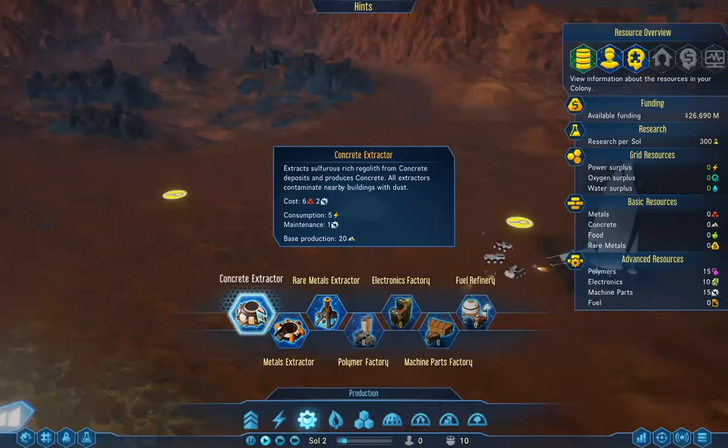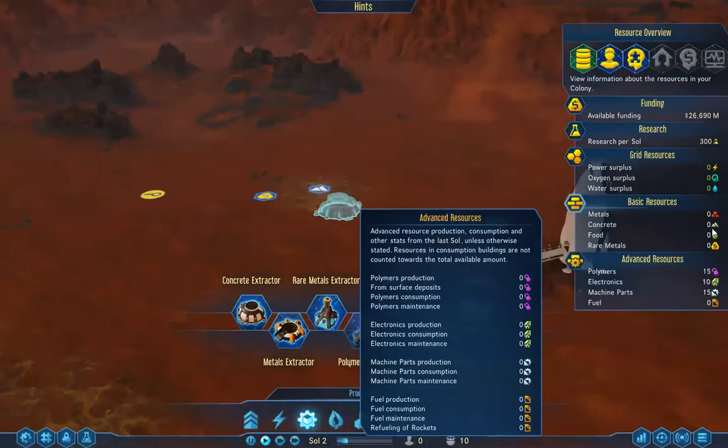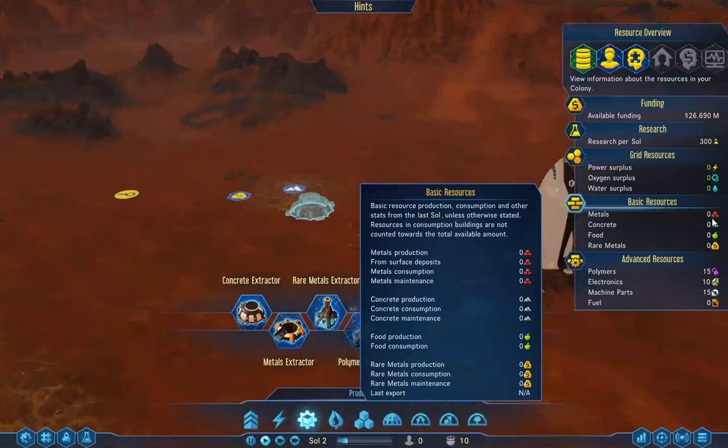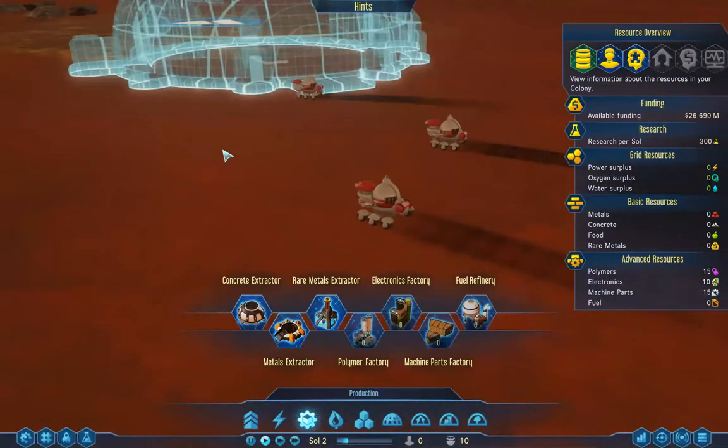What I learned from watching that video is we hover that little highlight area and it'll tell us how much we'll mine — right there is almost all of the resources, so we're going to put that there. What's cool about this game is the drones will automatically go and get the metal, which is necessary to build that. It costs six metal and two machine parts. We come to Mars with our machine parts; we don't have any metals, but our drones will start to go build them.